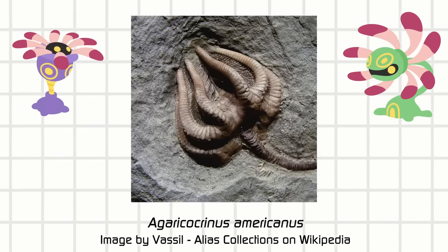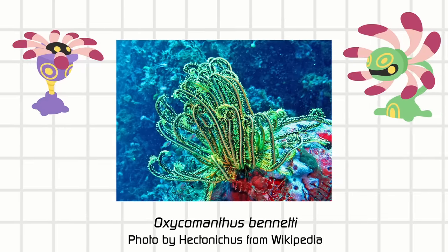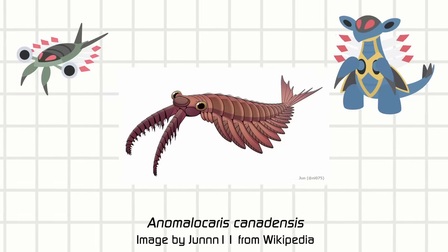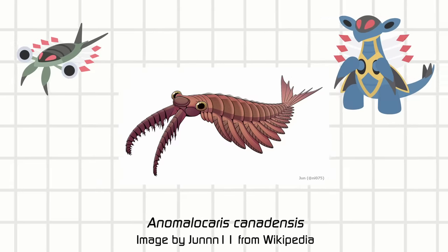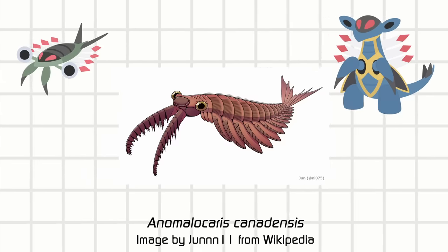Cradily's line is actually based on animals called crinoids — there are still crinoids around today, and despite the Grass typing, it's actually an animal. Anorith and Armaldo on the other hand are a reference to the Anomalocaris, which means abnormal shrimp, and it's thought to be a top predator from back in its day, explaining the high attack stat.